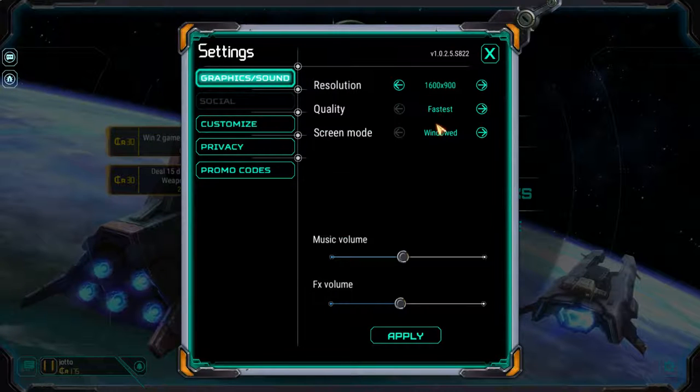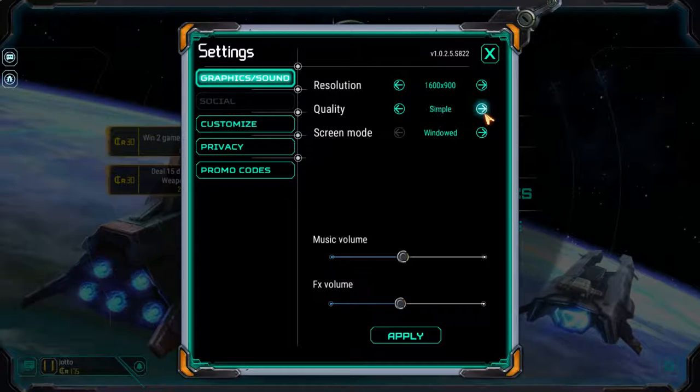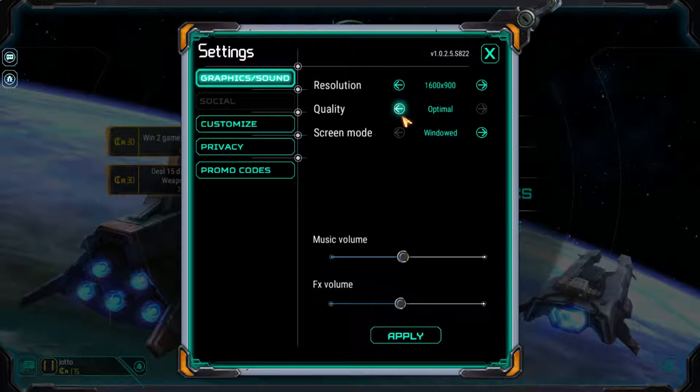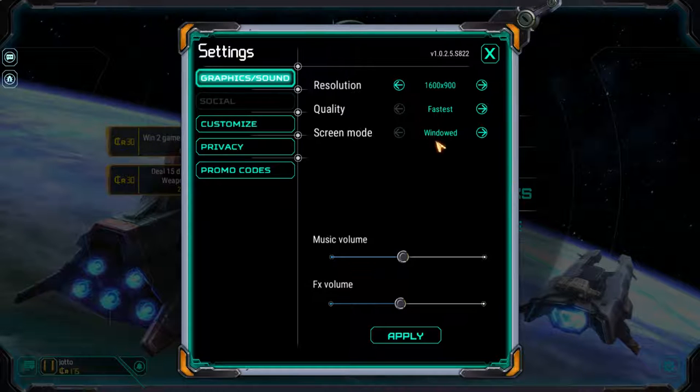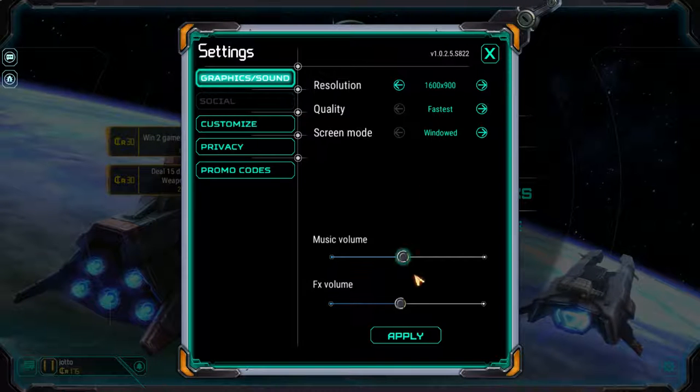As far as settings go, it's pretty standard stuff for a CCG. It's basically just quality from fastest to optimal. I always leave it on fastest when I'm recording because I hate frame drops. You can also do windowed, full screen, resolutions — normal stuff.